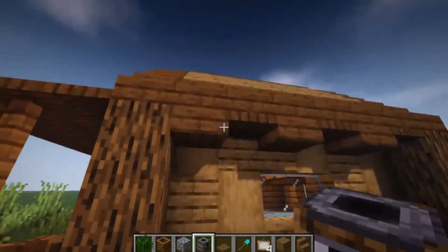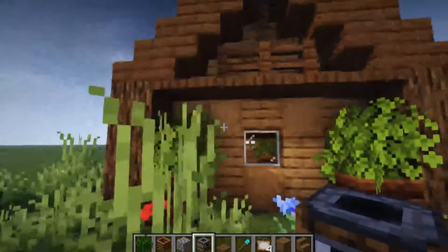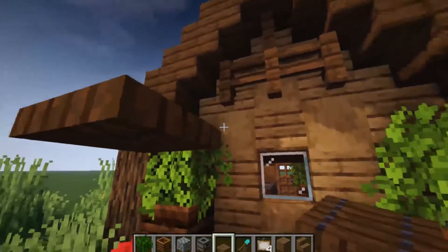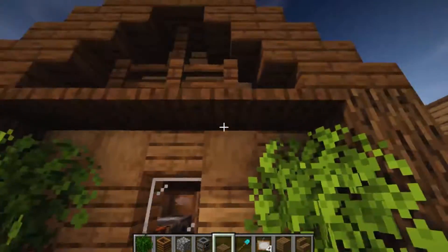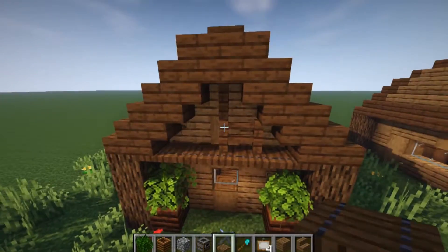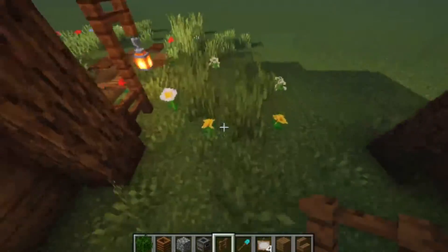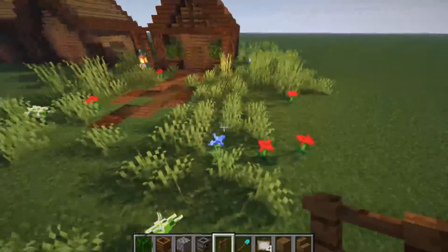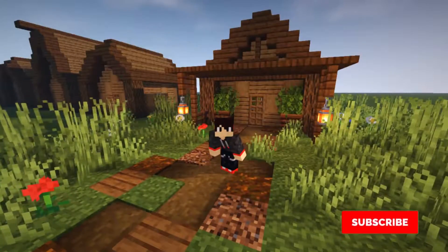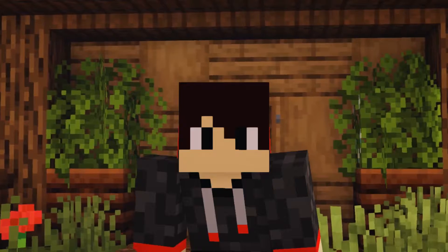On the sides, add some slabs and trapdoors to give extra depth to the building rather than keeping it all flat. On the backside, add a trapdoor trim all the way along to bring some interest. You can add fences up top as an extra touch, more composters with bushes, and don't be afraid to bone-meal the outside — bring in some flowers and tall grass. That's going to wrap up the video: six simple steps to improve your base. If you enjoyed it, please leave a like, subscribe, hit the notification bell, and come back for the next video.